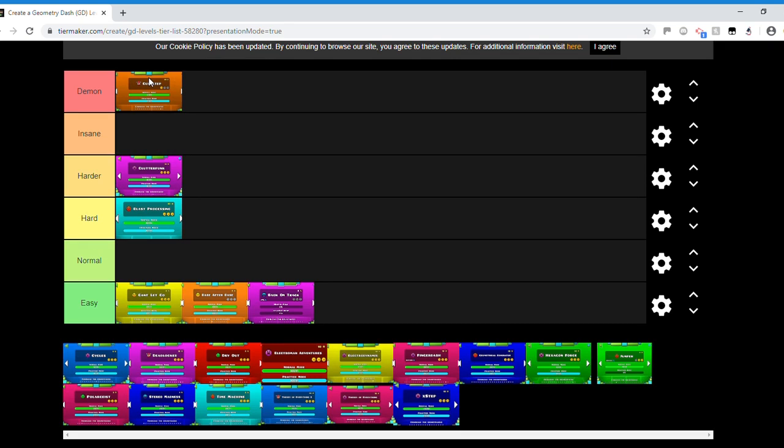Club Step — nothing much to say here, it's a demon. The straight flying, cube timings, and UFO timings all suggest demon difficulty. It's a well-deserved demon and it's definitely not dropping down from that tier.